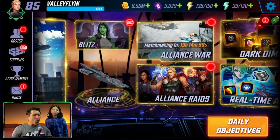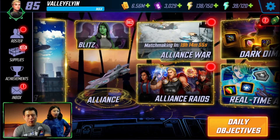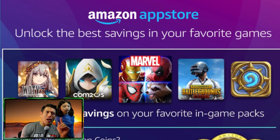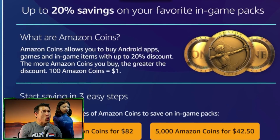So I got my little buddy here, little A! Are you ready to open Cersei's orbs? All right, so we're gonna go into the game. We've actually already bought the offer using Amazon Coins. If you want to save up to 20% off all of your in-game purchases, make sure you use the link down below for Amazon Coins.